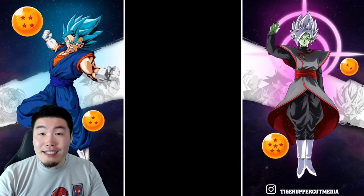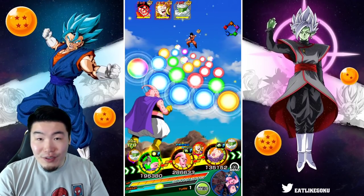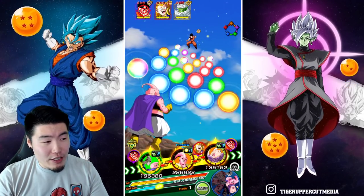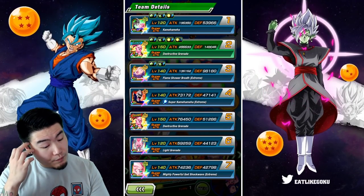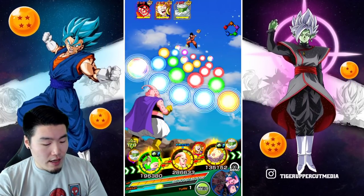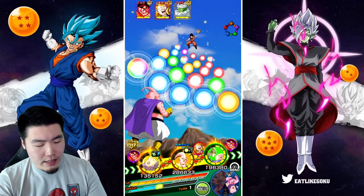Anyways, as you guys can see, this team is holding up really well. I was barely paying attention to that first stage and we are still at full HP. This next one might be a little bit tricky because we have three enemies. But we've got some type disadvantage here. Boo Tanks is starting with 149,000 defense — amazing. He does build defense with every super, so I think I'm going to put the Fat Boo there and let Boo Tanks tank all the attacks in the middle.